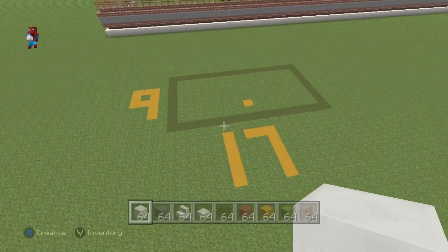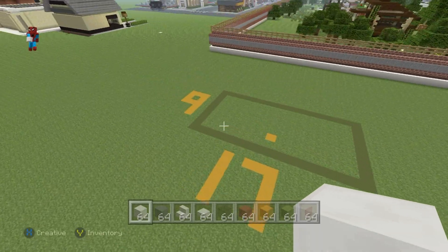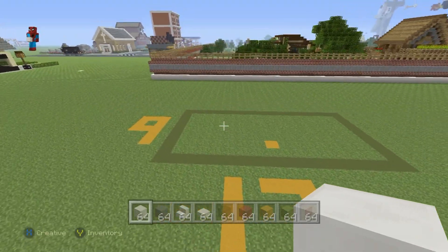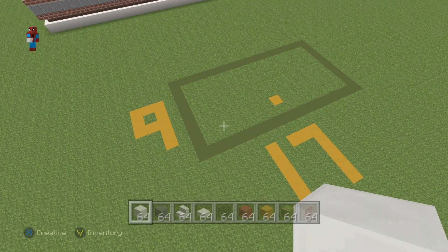Once you have all of these materials — you might want to pause and make sure you've got them all — figure out where you want to build. This house will fit in a nine-block by seventeen-block area: seventeen blocks across the front and nine blocks deep. You can mark out this rectangle shape on the floor to help plan it out.